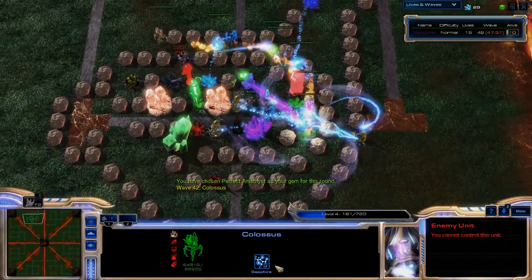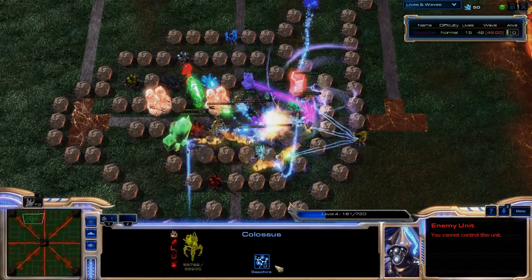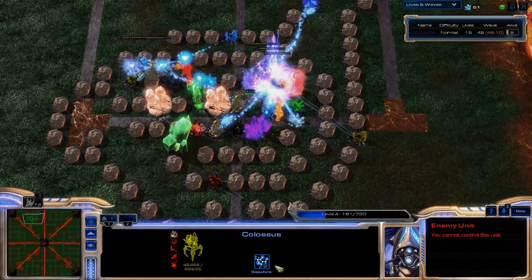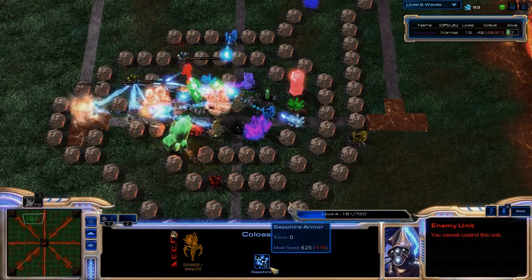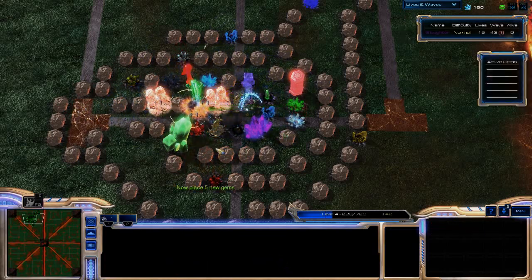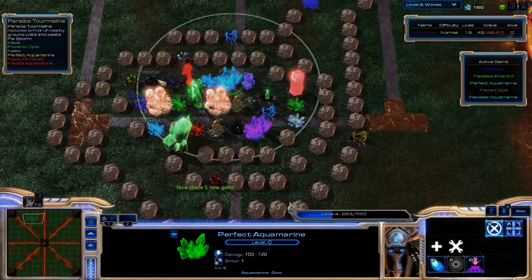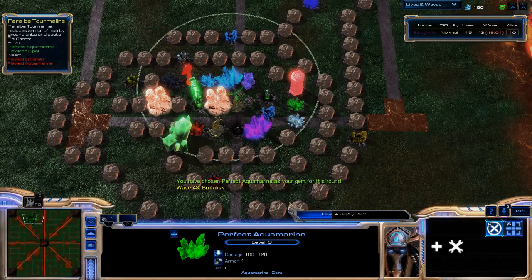We'll get you upgraded and just have you wreck face. Look at that — its minimum damage almost became its maximum damage from before I upgraded. Gold is good, I got gold on the last one. I had to get that flawless amethyst but air is pretty much taken care of. The Colossus — yes! We'll get these taken care of. Getting pretty close to the end here, so if I'm going to upgrade anything or eat any more gems, it needs to happen soon. I'm not even worrying about upgrading my gem chance because we're doing pretty damn good without it.